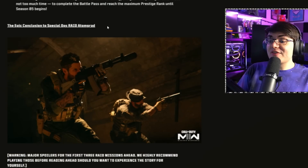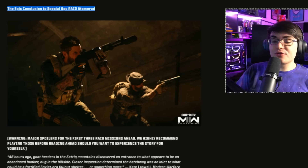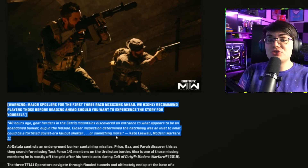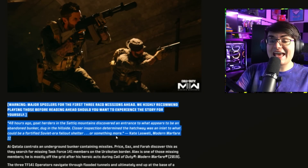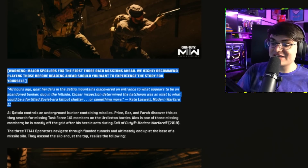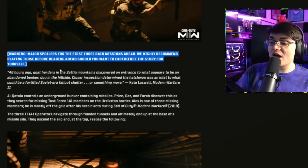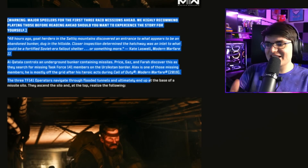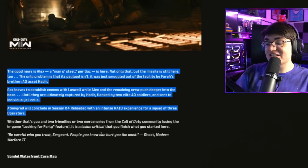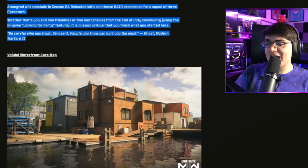We're also getting the fourth and final raid for Modern Warfare 2. You'll go in with two other friends, beat the raid, and get rewards. We know there are going to be two new camos: an animated camo if you beat it on veteran, and an Easter egg camo if you complete the secret mission, plus charms and other stuff. The blog post mostly covers backstory and storyline setup — we'll be playing through this in just a few days, so I'll leave the link below.